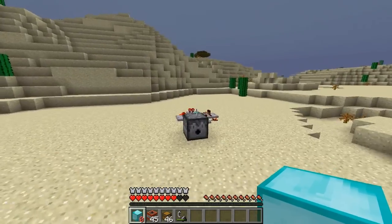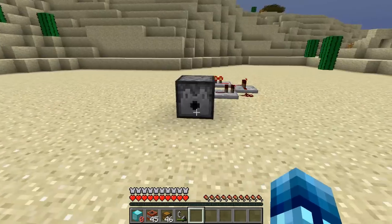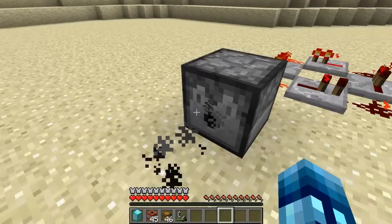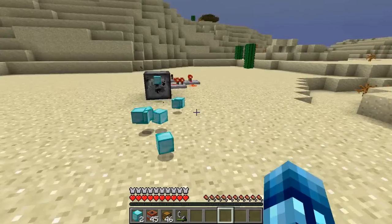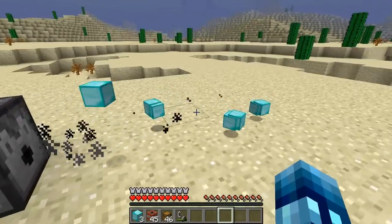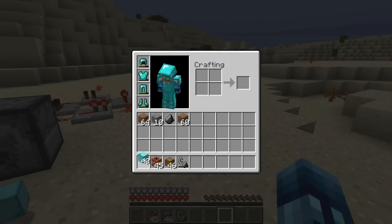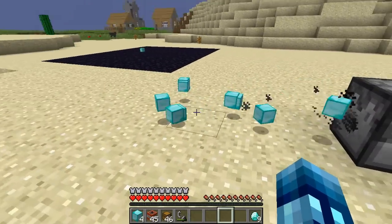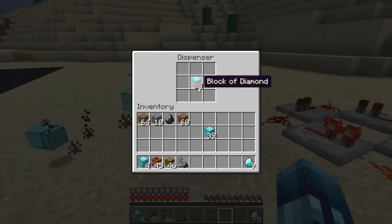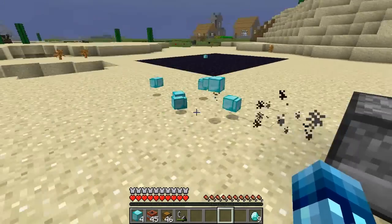It worked! I've got one diamond block in my inventory — it shows a red zero, which is weird. Do not pick up that second diamond block. Run over to the dispenser with nothing in your hand, right-click it, and drop the block in — watch the diamonds come out. That is a wonderful clicking noise — look at all these diamonds, so many blocks of diamonds! These are real blocks of diamonds; I can put them in a crafting table and get diamonds out. The dispenser count goes negative as it keeps shooting them out.